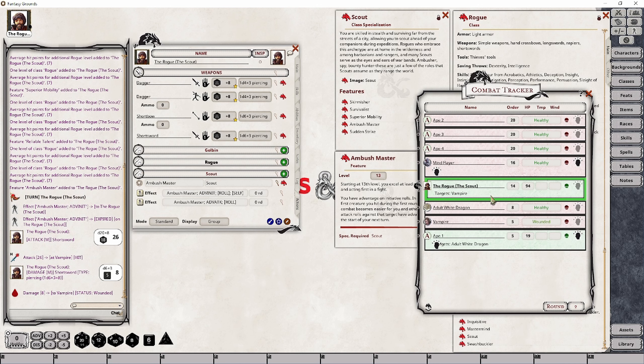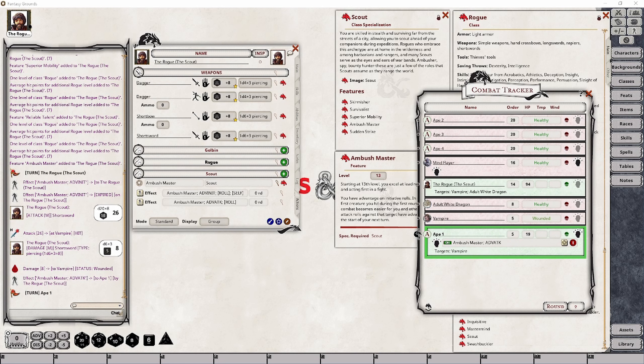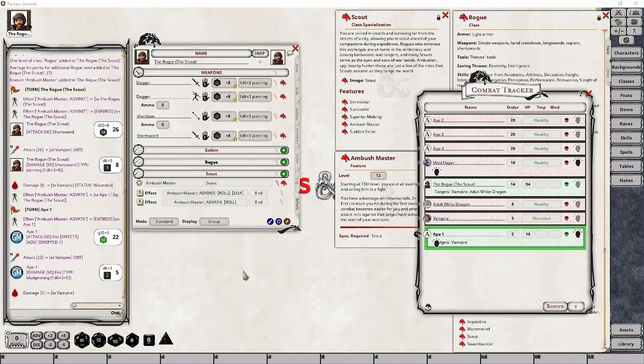Because this character has hit, I can now set this particular target — the vampire — to either grant advantage, which is an option I could have thrown directly onto the vampire, or I can go with the effect I've set here and drag and drop that onto that particular character. So now when the ape's turn comes around and they decide to attack the vampire, they will be able to do so with advantage. We dropped a 1 for a 17, which allowed them to hit, so we can roll the damage. One disadvantage is that if you drop the advantage roll on ape 1 and they decide to attack the white dragon, that advantage roll won't apply to the white dragon — it's only going to apply to the vampire.